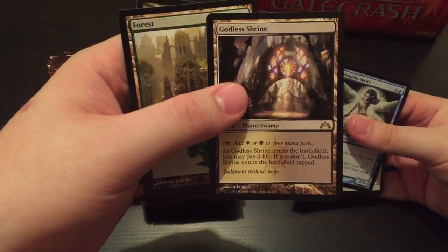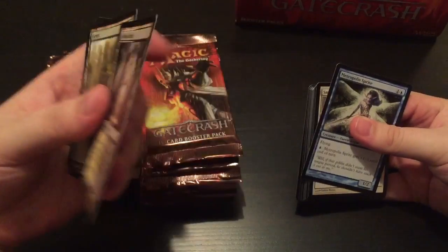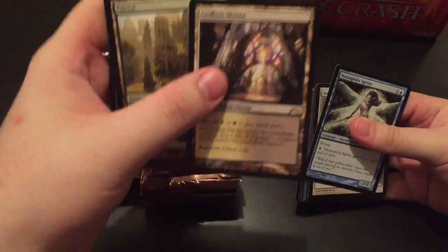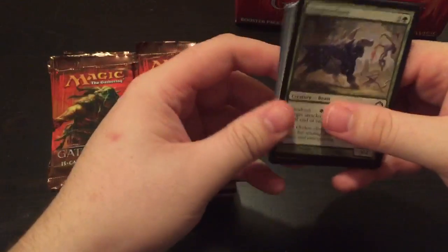First pack. Shockland. Godless Shrine. Look at that. Nice. The one I really want art-wise is Breeding Pool, and hopefully we get it so you can see it. Those get dragon shields, my good friend. And you know how to sort cards at this point, he's a pro. Pack one, Godless Shrine. That's rad.